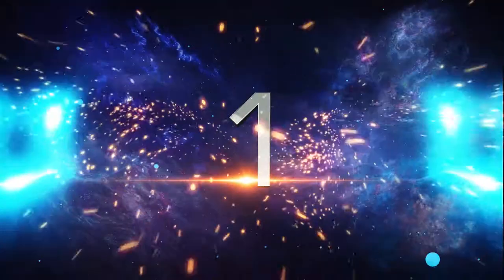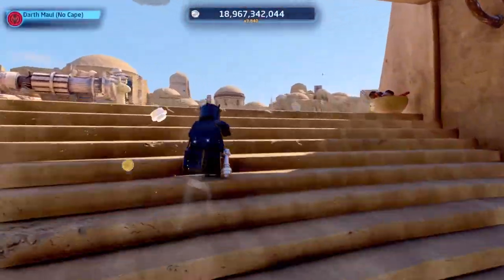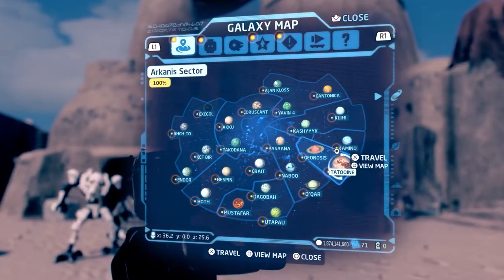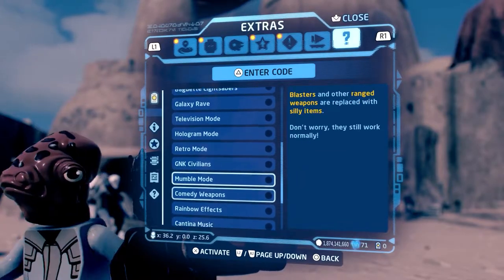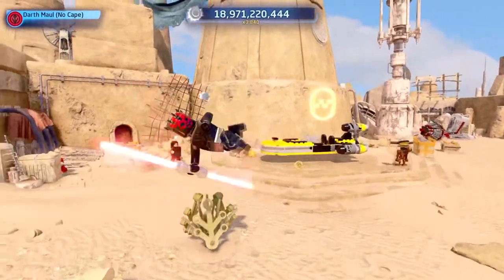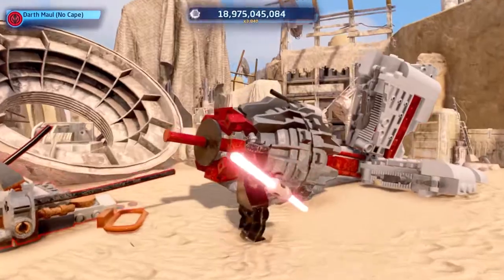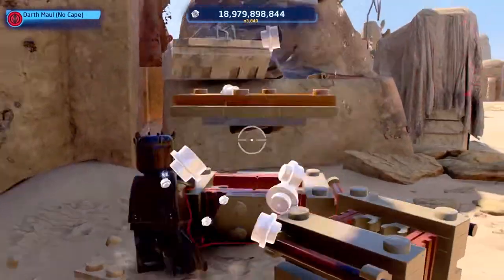Tip number one: don't waste your studs — look at the different extras when you first get the game. There are a lot of things you can buy with your in-game currency known as studs, from a variety of characters, ships, rumors, and even extras. It can be overwhelming, so take a look at all the different extras to see what they have to offer. There are a total of 20 different extras in the game.